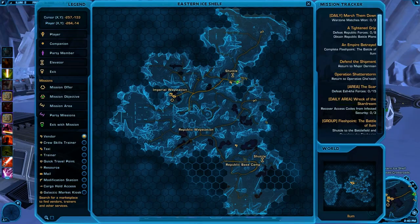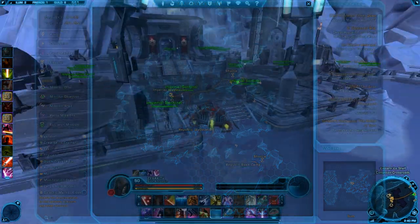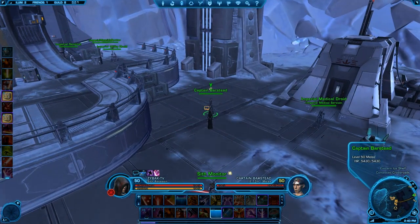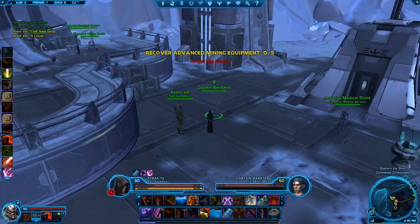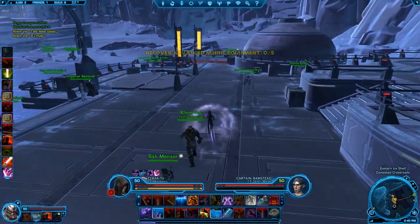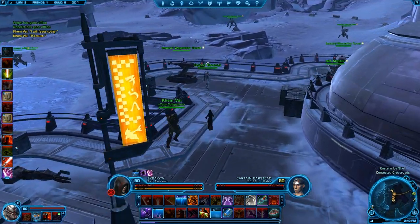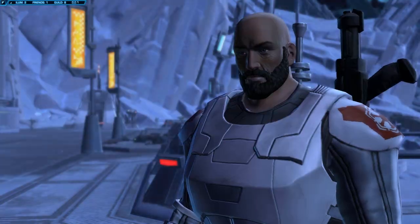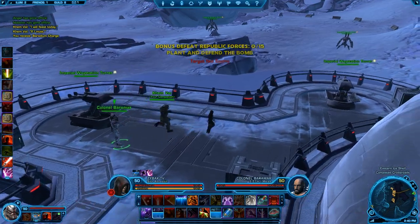These dailies on Ilum take a little bit of time — more time than the Corellia and Belsavis dailies — but I still recommend you do them. They give about 10,000 credits per quest, plus there's a lot of scavenging items. If you're a scavenger, these dailies are awesome. All three of these planets have tons of things to scavenge, lots of droids, and a lot of the quests involve killing droids in areas with tons of scavenging materials.